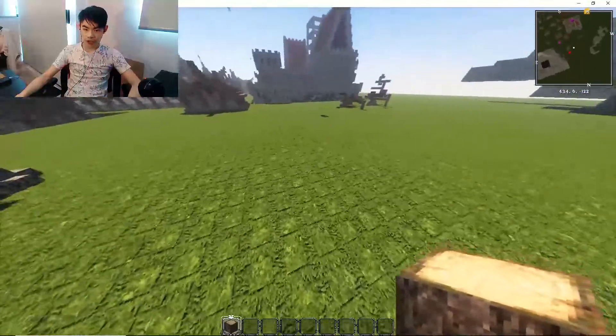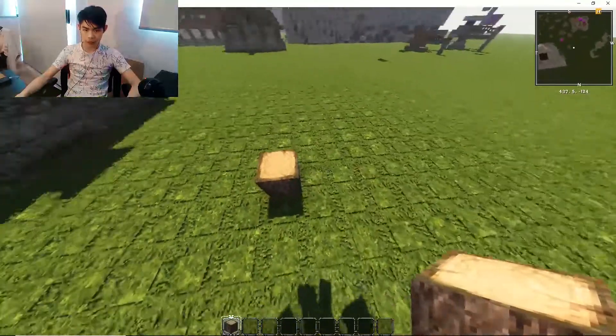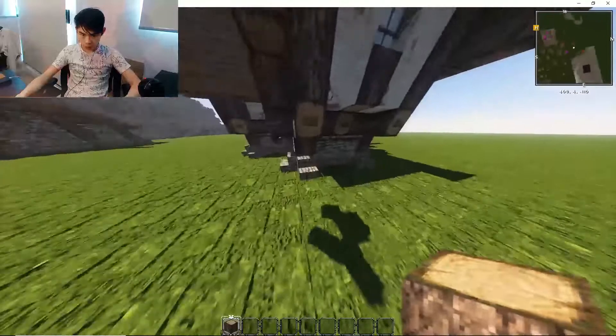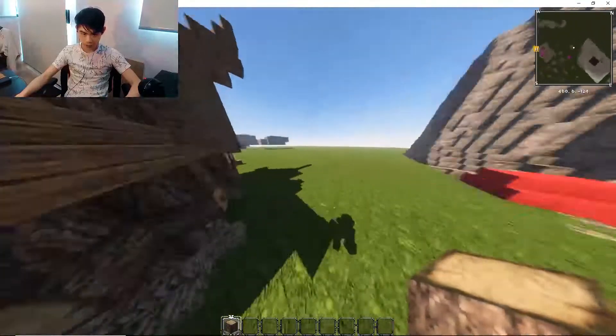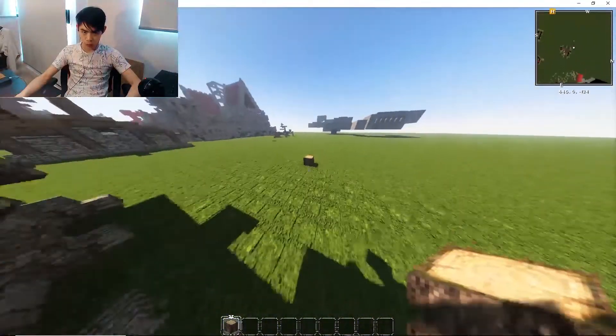So pick a good location. I'm on a super flat world, so it doesn't really matter for me. I'm just going to place down one random block — this is going to be my starting block. This represents the corner of the house. When I place this down, it's either this corner, or this corner, or this corner, or this corner. I never start with the middle pillar. I always start with the corner.